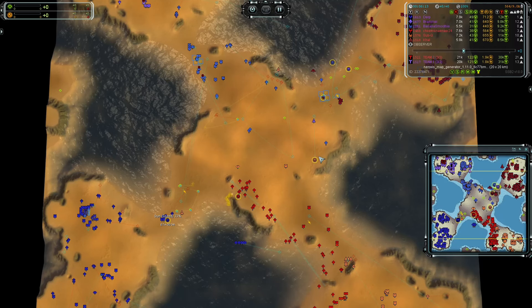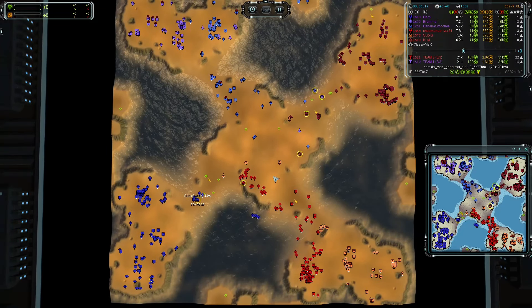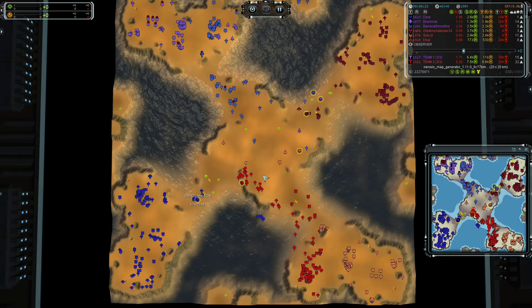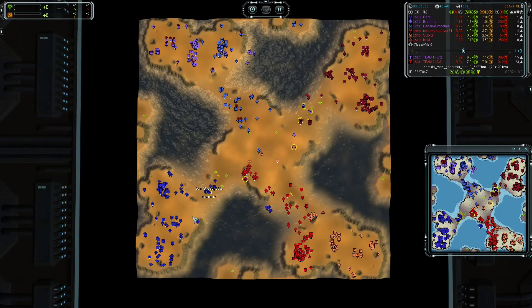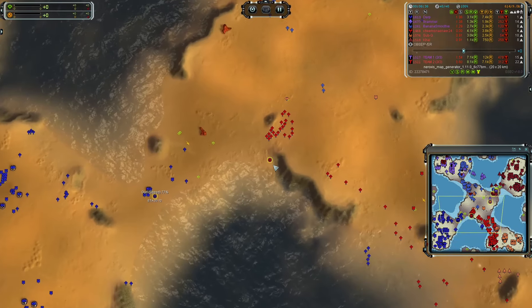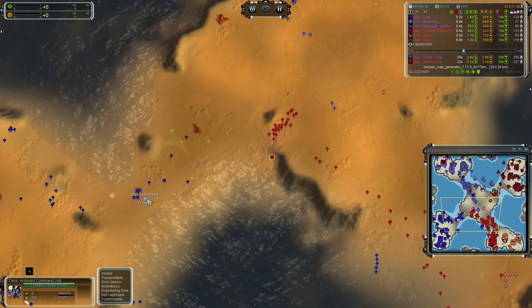Both Rammel and Banana Smoothie move through the water and are now focusing down the position that belongs to Kel, which will possibly mean that DIRP might be facing two players here. Sub-Q is actually going to support their teammate Kel. That would technically put DIRP at a technical advantage in this situation, just due to the higher eco sitting on two bases from the get-go.